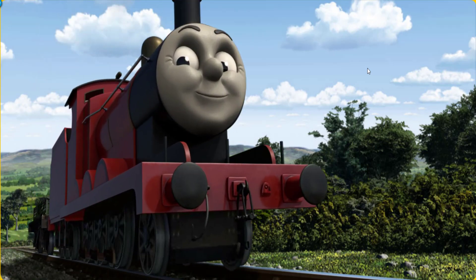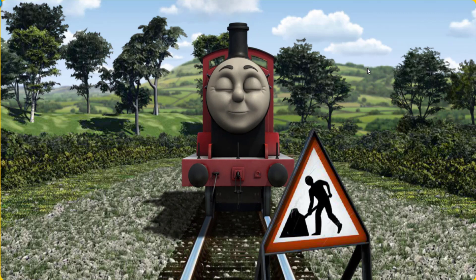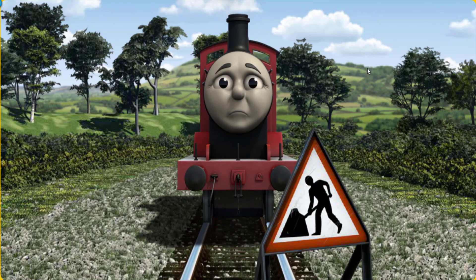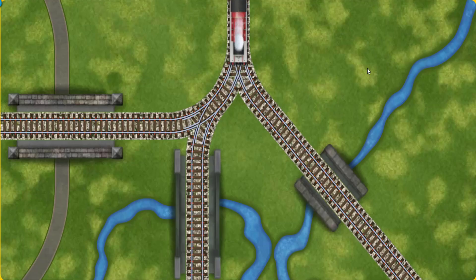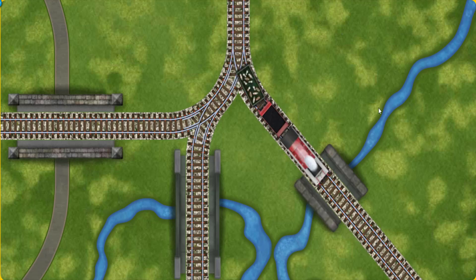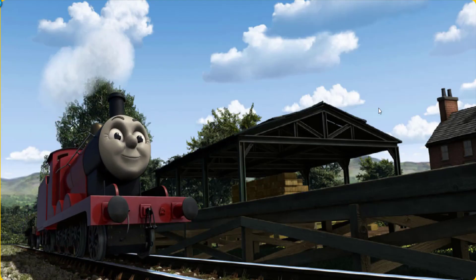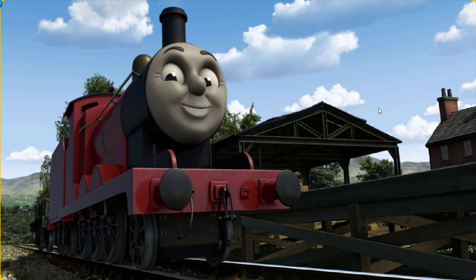Huffing and puffing, James set out for Farmer McCall's farm. Suddenly, James had to stop. Because of track repairs, he needed to go a different way. Find the track that goes over the shortest bridge. Full steam ahead. James puffed proudly into Farmer McCall's farm. With your help, he was right on time.